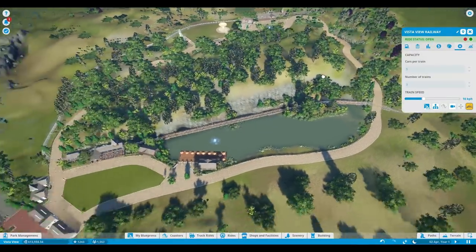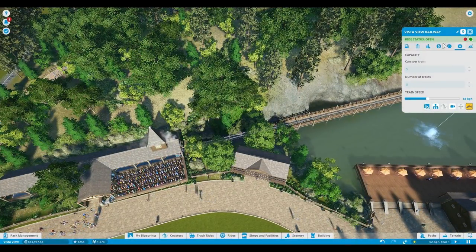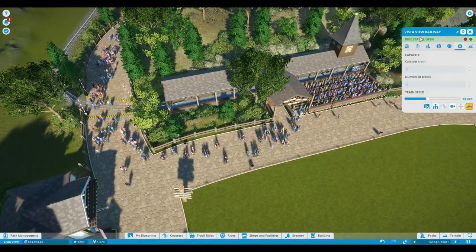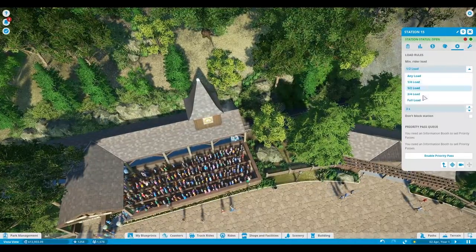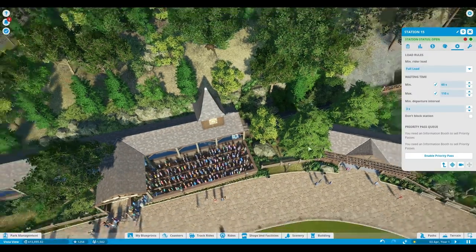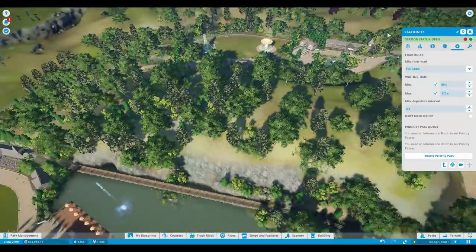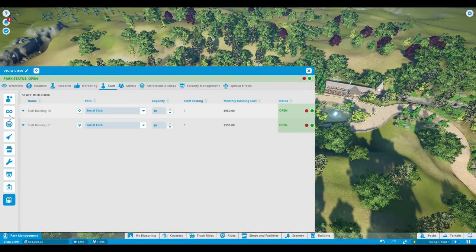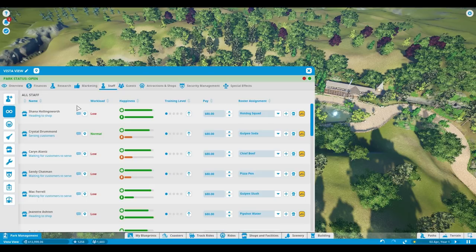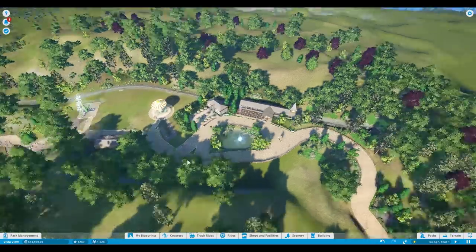How many trains do we have? Three trains. Maybe we can speed things up a little. Let's also set the train to full load — at least from this station it should have a full load when heading to the other station. That seems the smartest thing to do. Let's check our staff again because we need to train them very soon to get more profit.